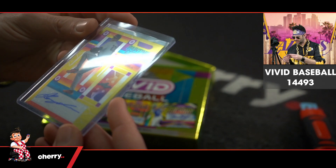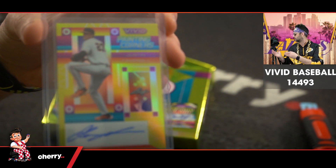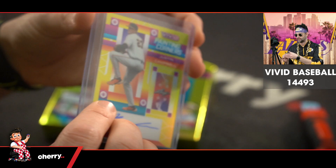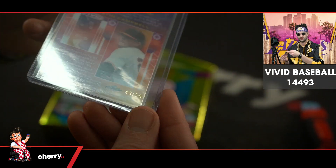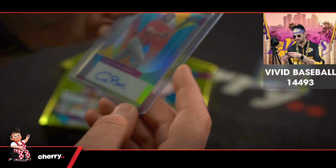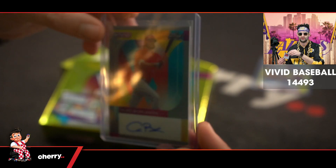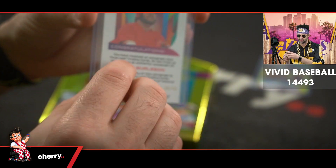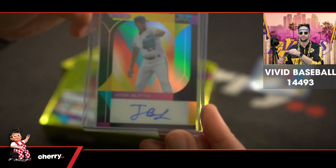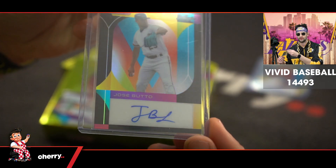Card number one is a Justin Campbell, numbered 43 of 50. Up next is an Alec Burleson — for those of you that know your baseball much better than I do, please tell me if any one of these is a huge prospect or a huge auto. That's 36 of 40. This looks nice — Jose Butto in a big black background. That is four of 20. Very nice.